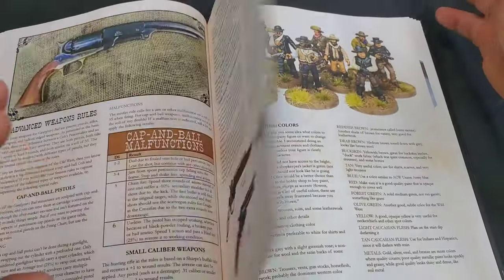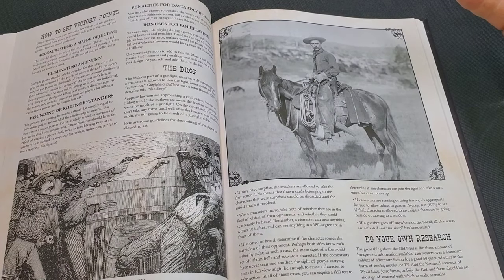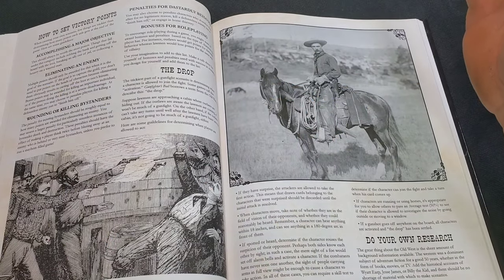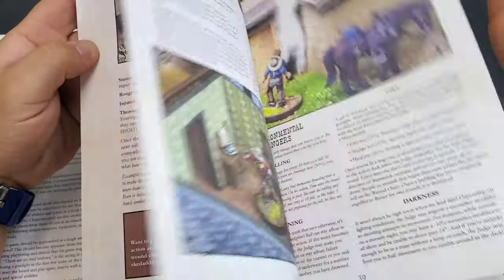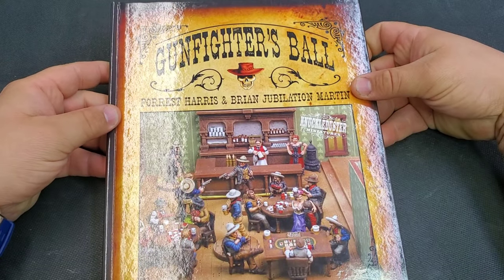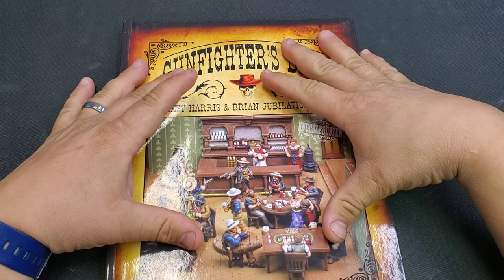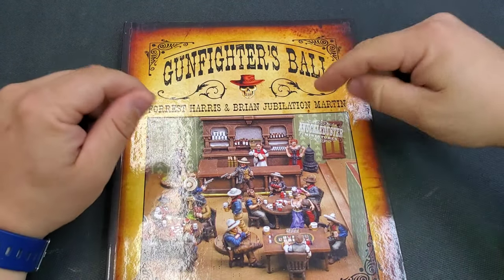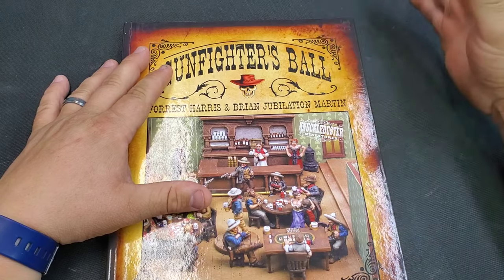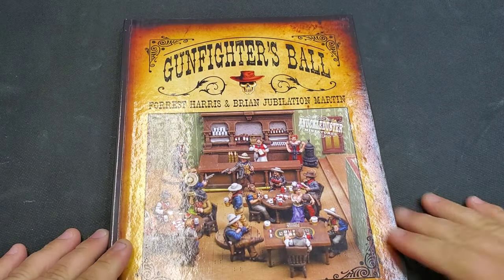It's just absolutely amazing. The book is great — you could play right now just after watching this video. You've got the gist of it; it's real simple. It's gunfighting in the Old West, and this book gives you everything you need. I'm very impressed with Gunfighter's Ball. It's definitely a convention game I'd like to use, and you will be seeing this rulebook played online here on the channel. That's all I've got for you guys. Thanks for sticking with me — if you haven't subscribed, please do. Please tell a friend. Ta-ta! Catch you in my next rulebook review.